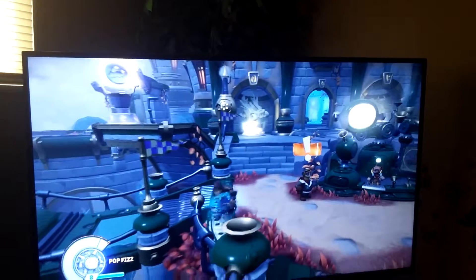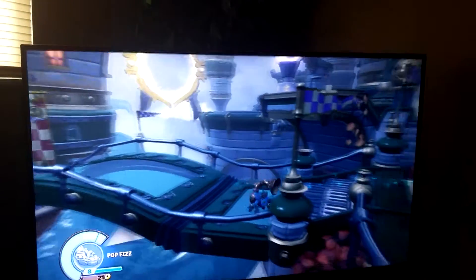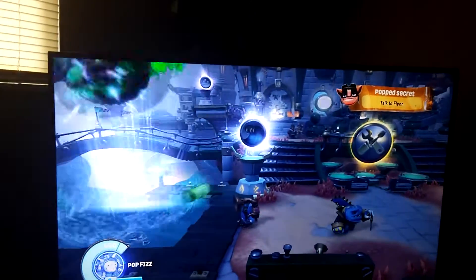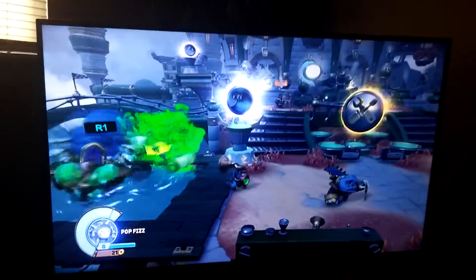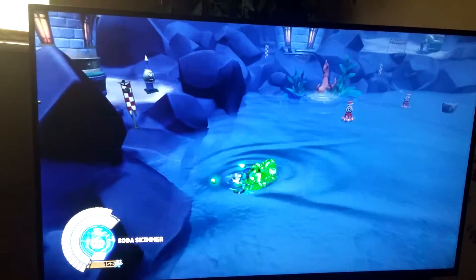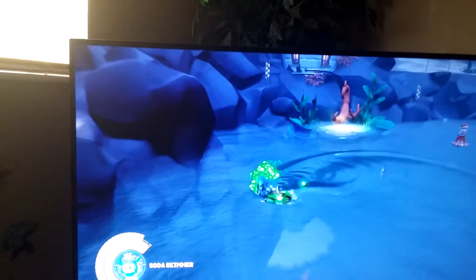So that's Land, Sky — where's water? Oh, there it is. It's back here. There it is. So there's Soda Skimmer. Now we're gonna ride. It's just a testing area where you can try out your moves and stuff. Press your square — you shoot bombs.